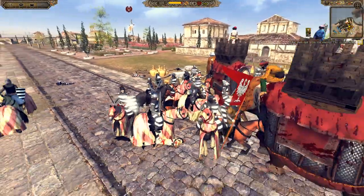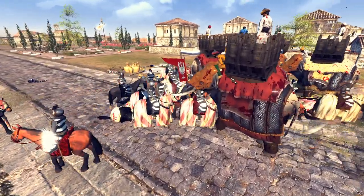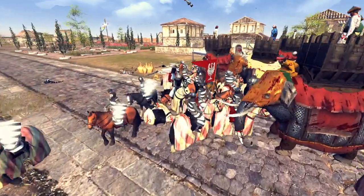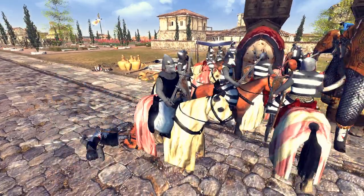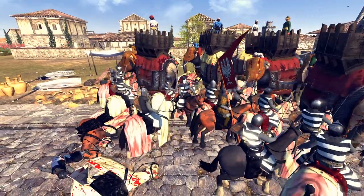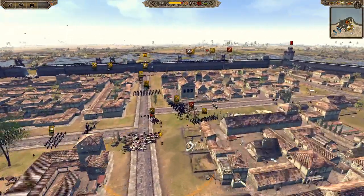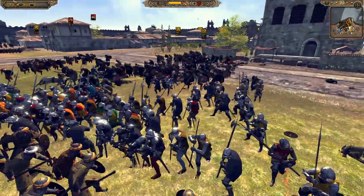Lorraine needs archers with fire arrows to take out the elephants, but all his archers on this side of the battlefield are dead — down on the walls. The Homme de Arms are slowly getting flanked by Rajputs, and that will be the end for them. The general's identity is unclear among the black-coated troops, but whoever he is, his position is becoming untenable.